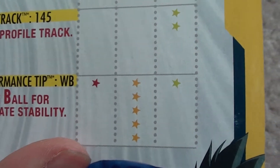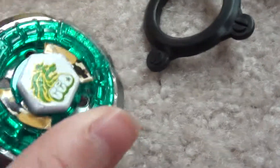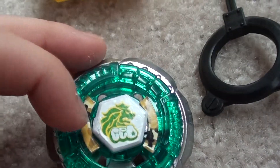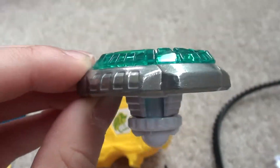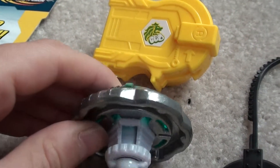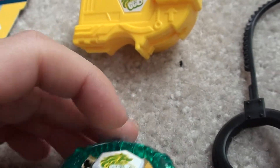As you can see, it's a pretty good defense bey. This is the bey. It has camouflage stickers there, which is pretty cool. It's pretty high, as you can see, because the 145 spin track just makes it really high.